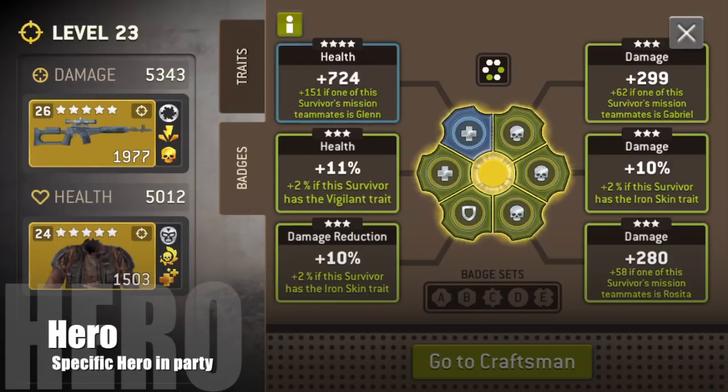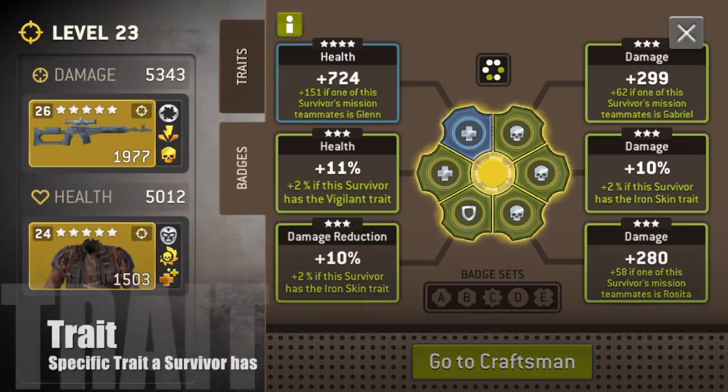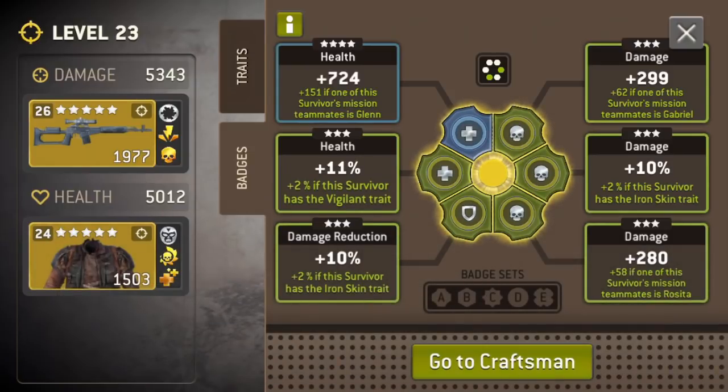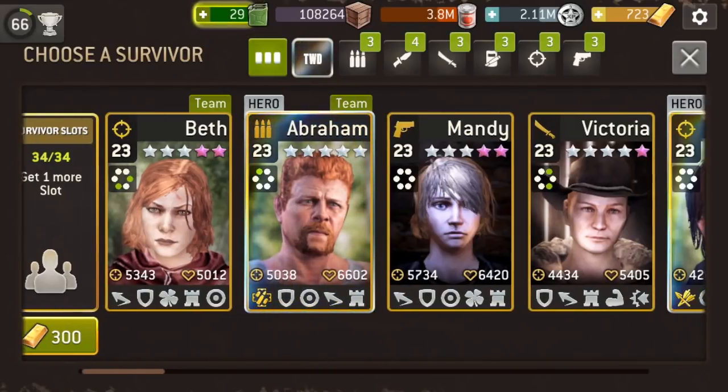The second thing you should always look out for is the trait. Right here you have the Iron Skin trait, and Iron Skin trait down here — so they are going to get a two percent buff just for having that trait. When you're placing those badges you got to make sure that they have those buffs so you're getting the most out of your hard-earned badges.